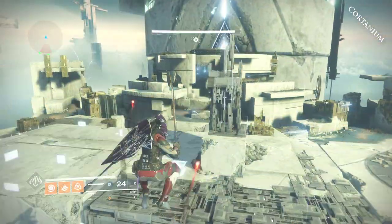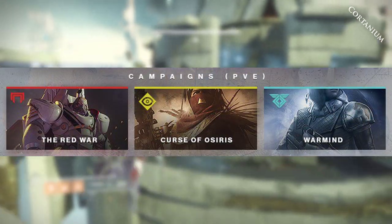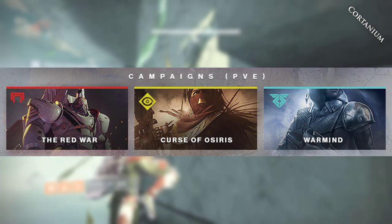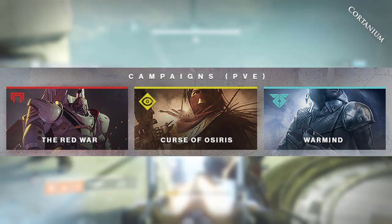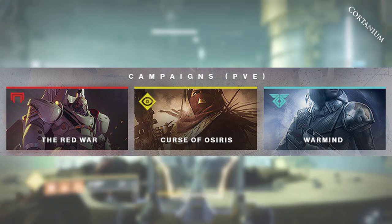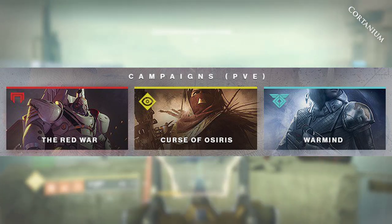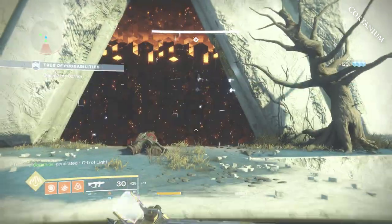New Light players also get access to all PvE campaigns — the Red War, the Curse of Osiris, and Warmind. All of those are accessible right off the bat with no wait time and no pay gate. You can play through the entire base Destiny campaign in Red War, the Curse of Osiris DLC, and the entire Warmind DLC as well. Those missions will be very fun.